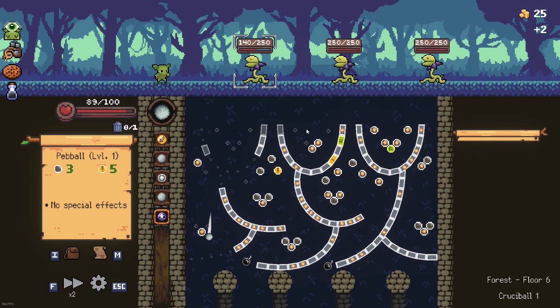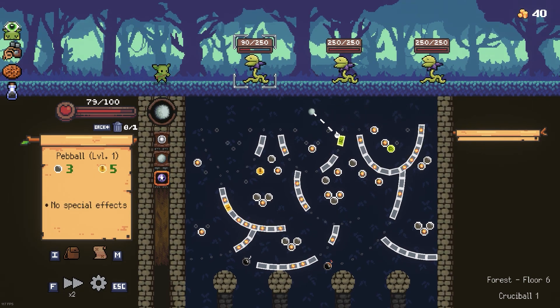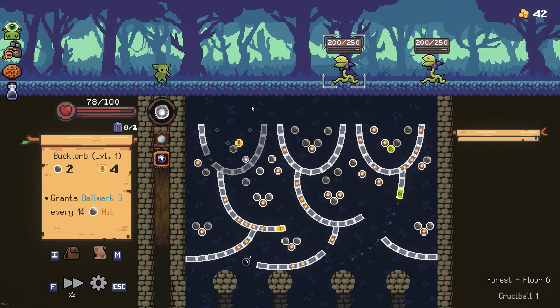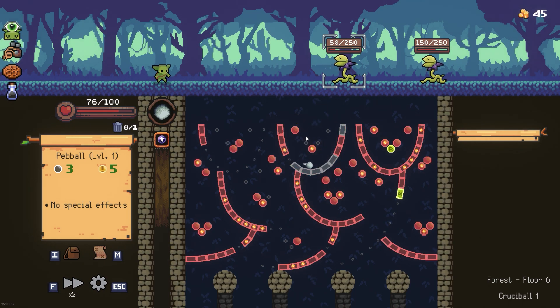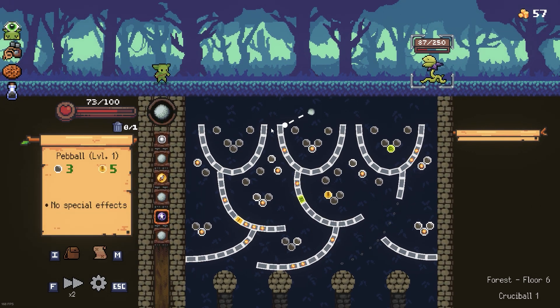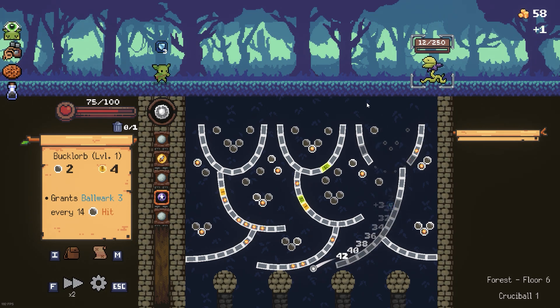110 damage, not bad. Well, that is bad. No crits. Come on, bombs. Nice, another bomb and some shields. We are down to the last one. It would be great if we got the crit, but apparently no. How do we get the kill?